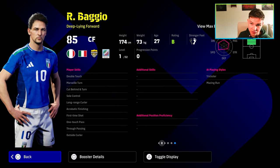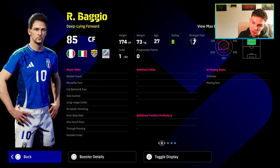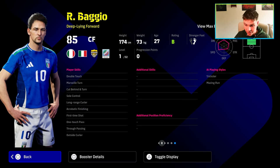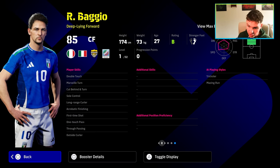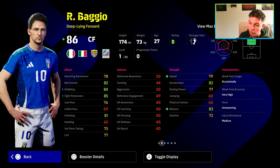He doesn't have a player skill that's showtime like Blitz Curl or Del Piero, but look at the skills. There's no real work needed apart from giving him flip-flop. He has double touch, sole control, one-touch pass, and true passing as a deep line forward — that's all you need. He has outside curler, acrobatic finishing, first-time shot, long-range curler, and cut behind and turn. It's a lovely card, very well balanced. They've definitely shown this card a lot of love.